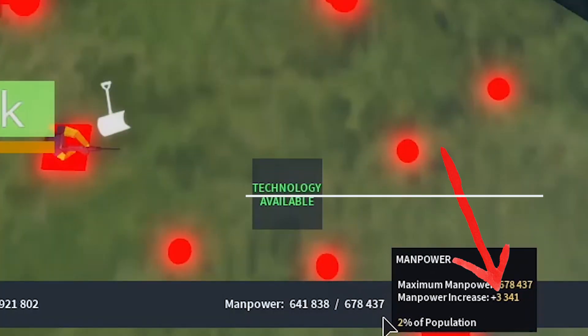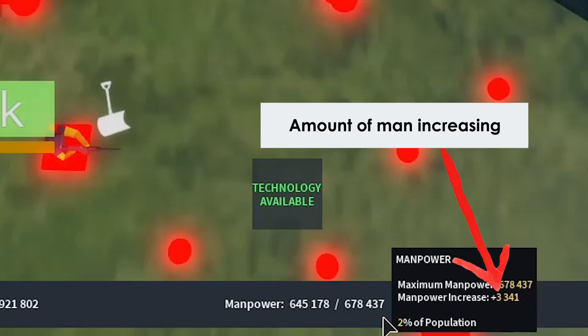If you hover your mouse over the manpower, it says manpower increase plus 3,341 — so it is regenerating.